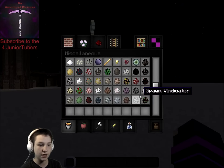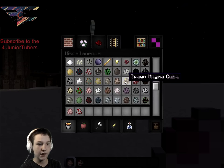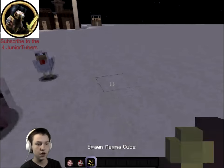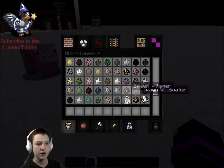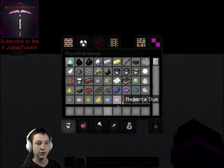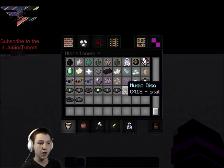Let's spawn in some creatures — a pig, a chicken, and a magma cube. They really don't have any difference. Yeah, they're the same — looks like we don't really have any difference in the mobs, but we definitely have differences in the other textures of things.